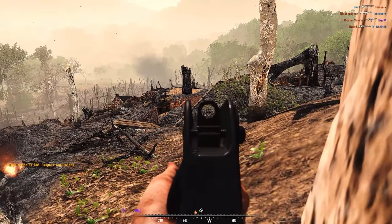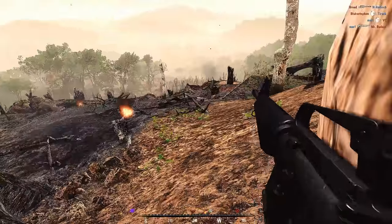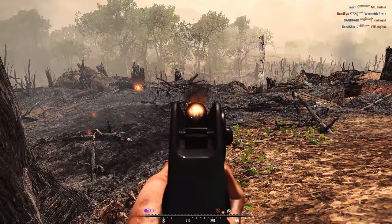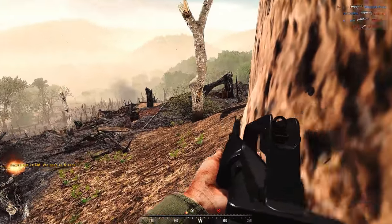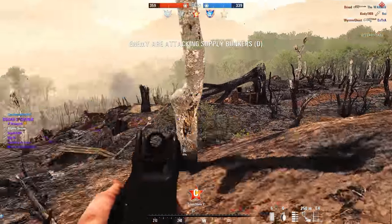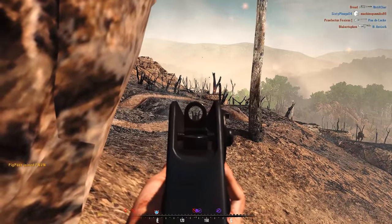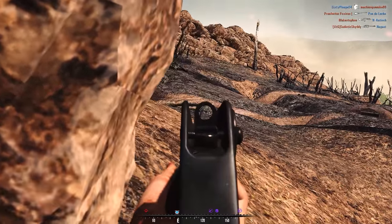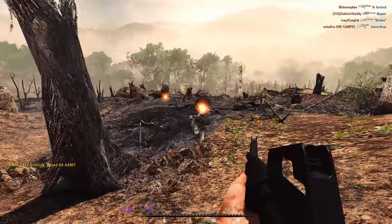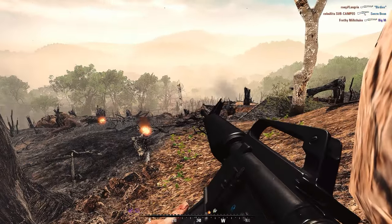Position yourself where the enemy can't come from a bunch of different angles. If you're in a spot where you can get flanked from three directions, move to one that only has two. Higher ground versus lower ground can make the difference between getting three kills or getting that one kill and being immediately shot by the enemy team.